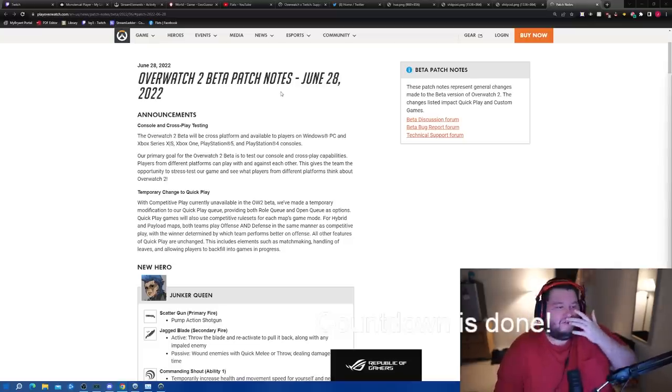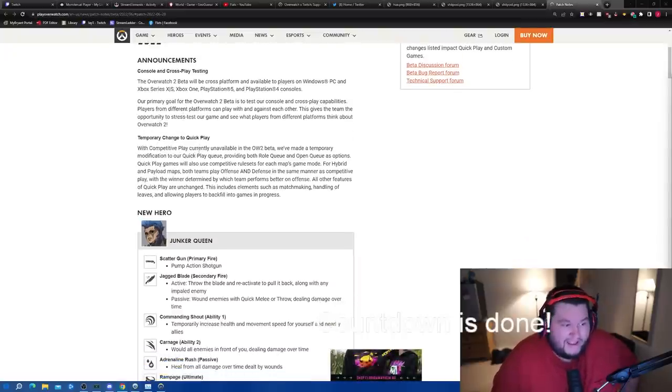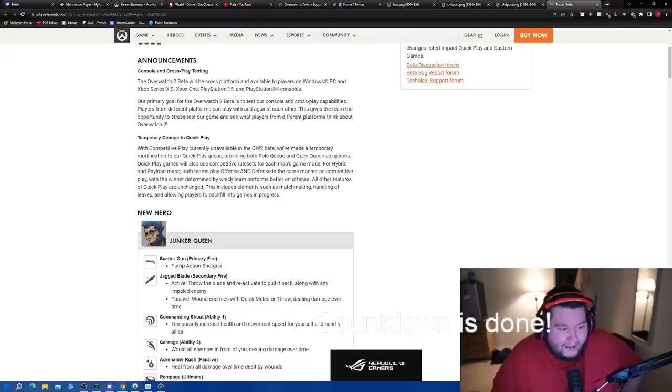Overwatch 2 beta patch notes, June 28th. Beta launches today and will be cross-platform, available on Windows PC, Xbox Series X, Xbox One, PlayStation 5, and PlayStation 4. There's a temporary modification to quick play, providing both role queue and open queue as options. Quick play games will use competitive rule sets for hybrid and payload maps, with other quick play features unchanged.